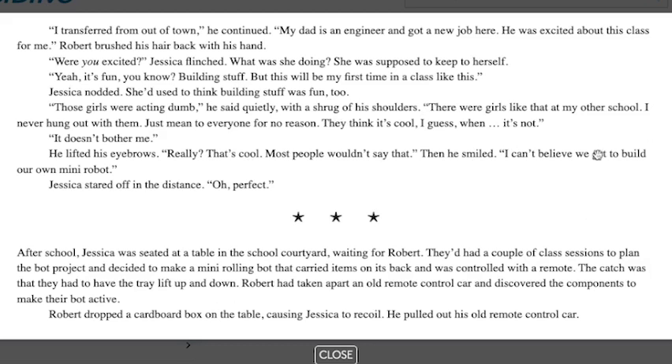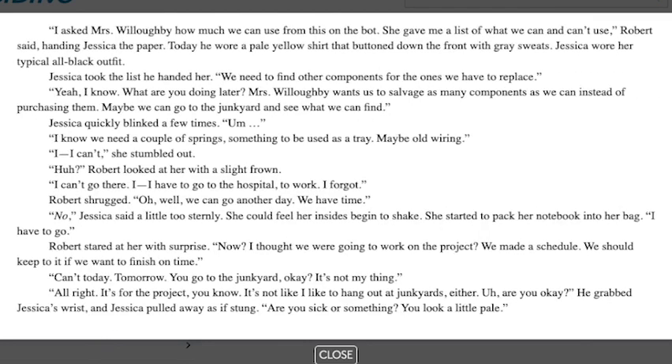So we end off with: 'I can't believe we get to build our own mini robot.' After school, Jessica was seated at a table in the school courtyard, waiting for Robert. They'd had a couple of class sessions to plan the bot project and decided to make a mini rolling bot that carried items on its back and was controlled with a remote. The catch was that they had to have the tray lift up and down. Robert had taken apart an old remote control car and discovered the components to make their bot active. Robert dropped a cardboard box on the table, causing Jessica to recoil. He pulled out his old remote control car. 'I asked Mrs. Willoughby how much we can use from this on the bot. She gave me a list of what we can and can't use,' Robert said, handing Jessica the paper.